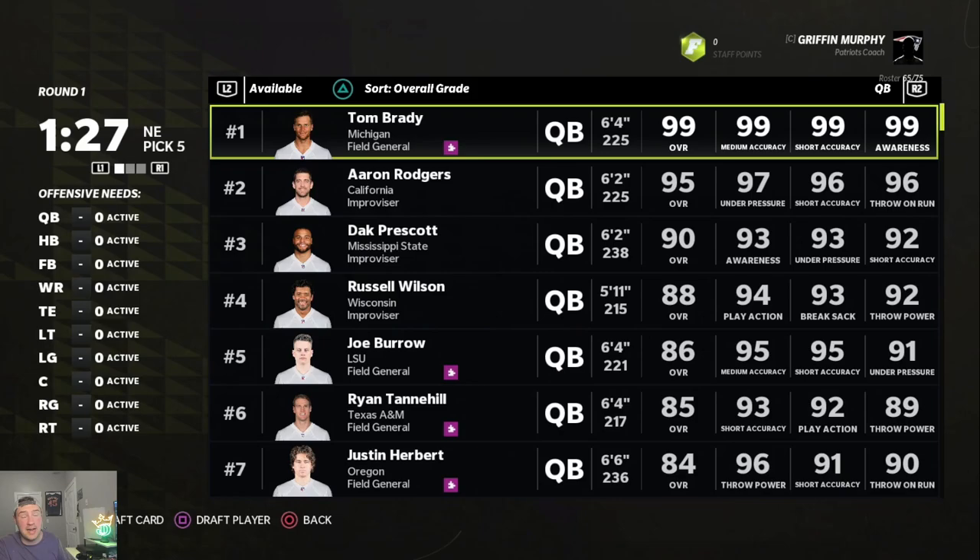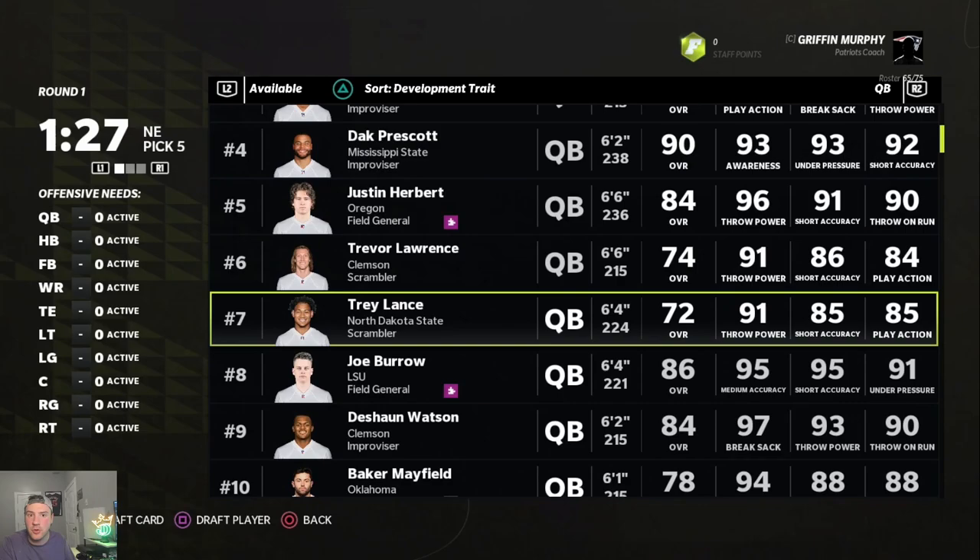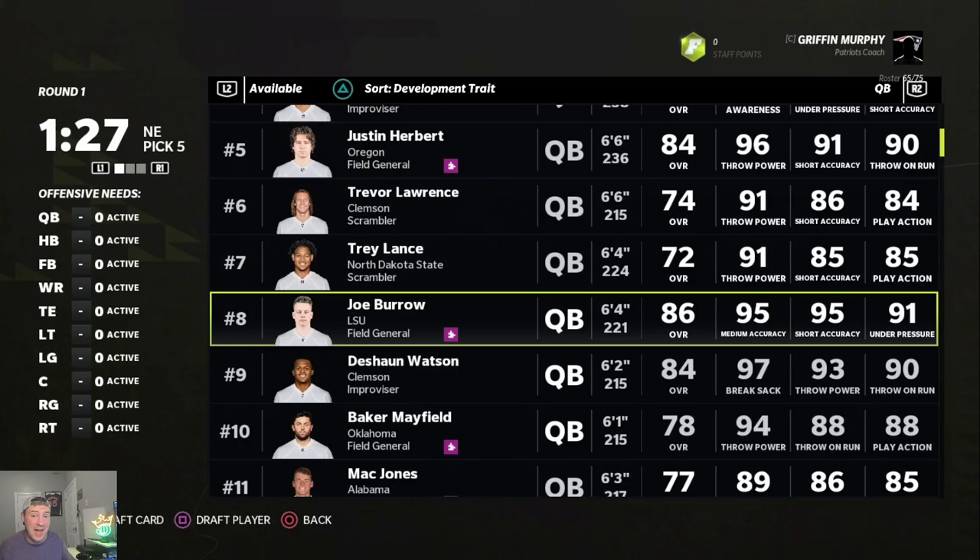A guy like Tom Brady is a 99 overall superstar X-Factor player, but he's old and can't be a guy for your team going forward. But someone like Justin Herbert, Trey Lance, or Joe Burrow — who are young, have good dev traits, and might be a lower overall — are guys you actually want to reach for because they're going to be high-impact players for the next 10 to 15 years. Using your picks from the first through tenth round on these kinds of players gives you the cornerstones to build your franchise.